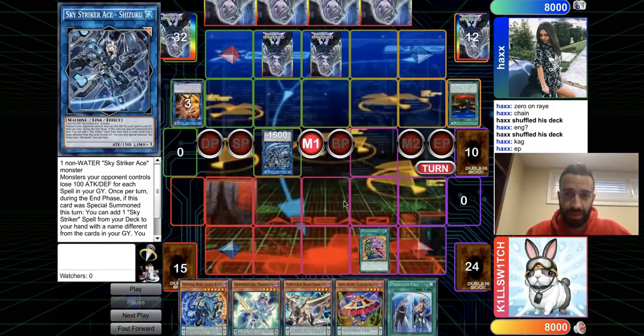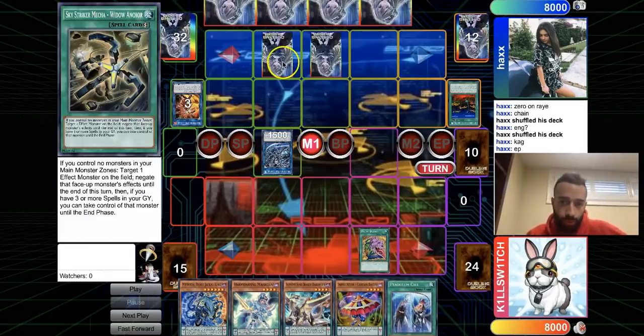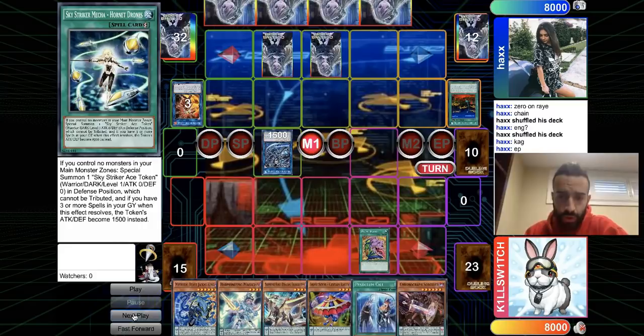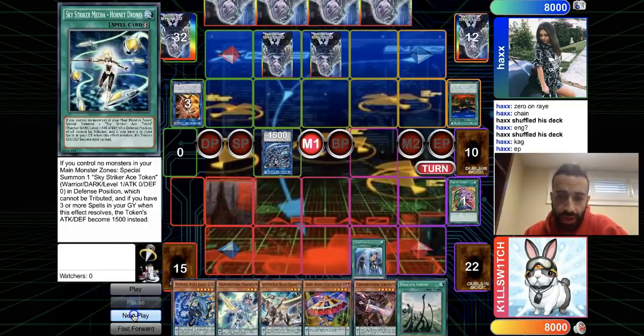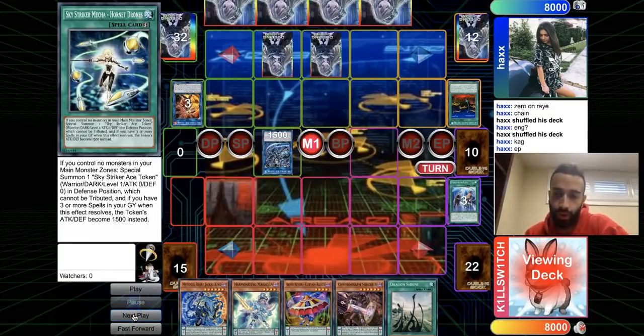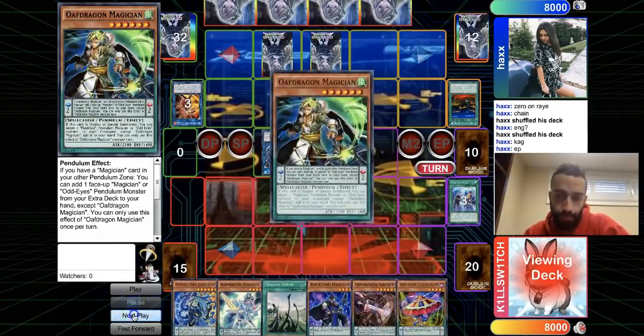We have to OTK now — through a Ray, through an interruption, a possible hand trap, and another back row that's probably another interruption. Desires is gonna give Shrine and Chrono. Shrine is useless at this point because Pen Call already baited the Ash, otherwise you'd use Shrine first to bait the other Ash.